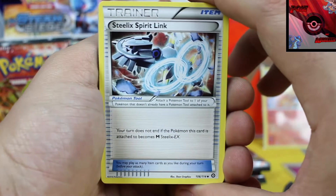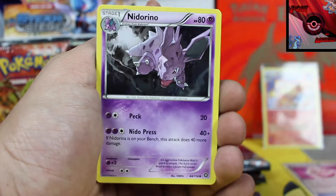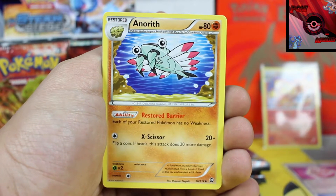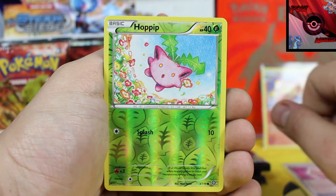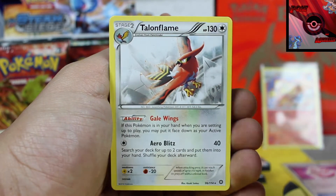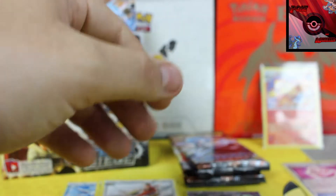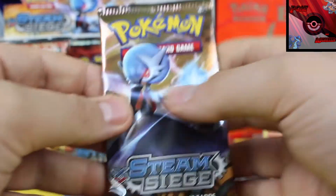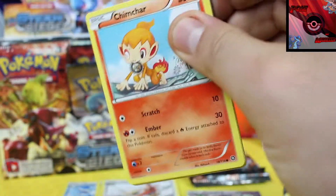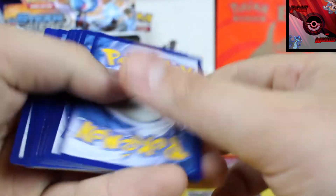If you guys haven't done so and you're new to the channel, head over there — the video tells you what you've got to do to sign up for the giveaway. Just hit the like button, hit the subscribe button, and you're good. Next pack: Hoppip Reverse Holo and a Talonflame non-holo rare. We're not doing too hot. Gardevoir, are you going to hook us up? Are you going to be the hookup? No — Gardevoir, you failed us.